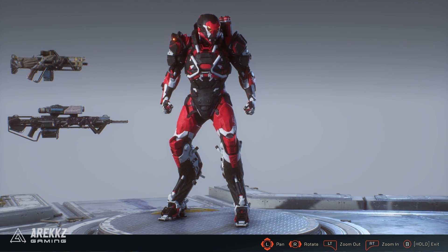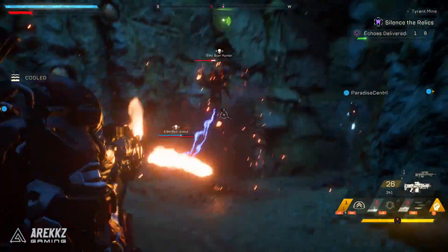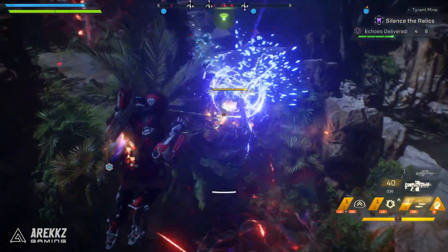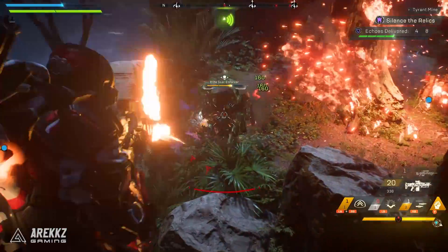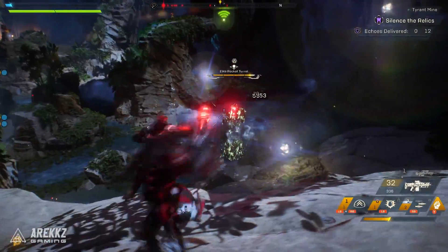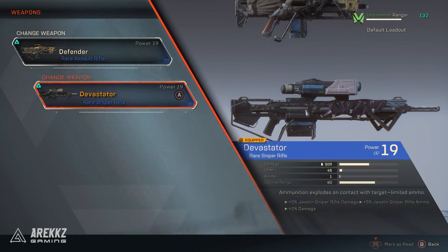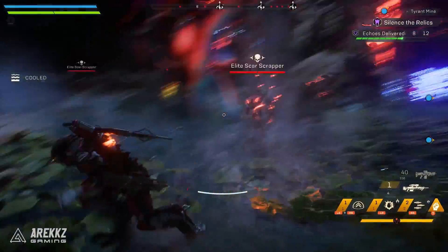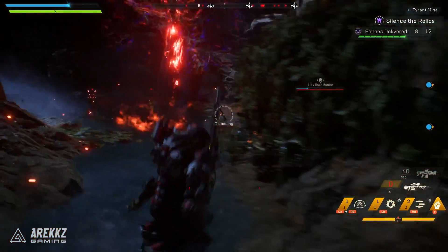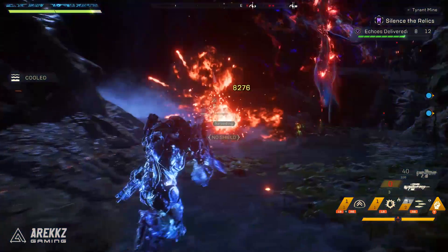Switching to the second build, this one is a little unconventional. Anthem is a very ability-heavy game - unlike something like Destiny which is a shooter first with supplementary abilities, Anthem is essentially an ability-usage game first where guns supplement gameplay. However, this second build specifically focuses around the Devastator sniper rifle. If you've used it, you'll know it's already a very powerful sniper rifle that charges up and fires an explosive shot. Thanks to the Ranger's access to all four elements, you can get something really useful out of this.